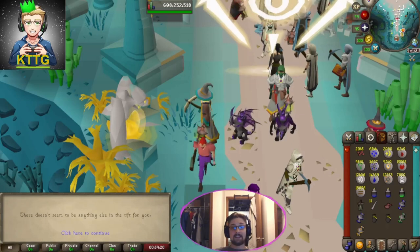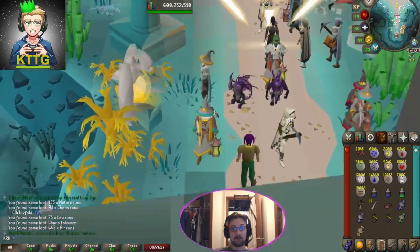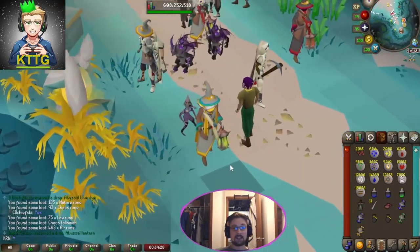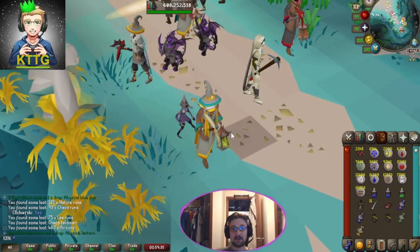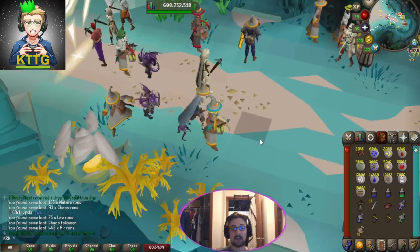That finishes off our 1000 rewards. Unfortunately we didn't get the red dye, but we did manage to get the pet. We also got our third abyssal lantern. Let's get into the loot and the price checking and see how much we made.